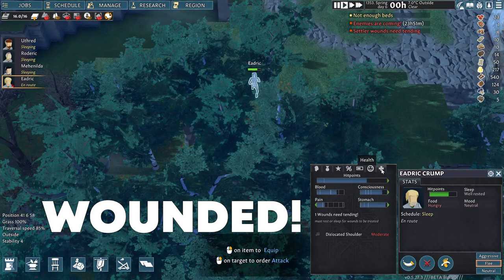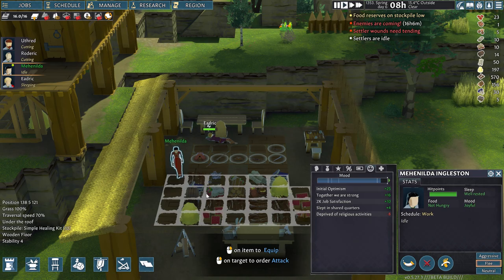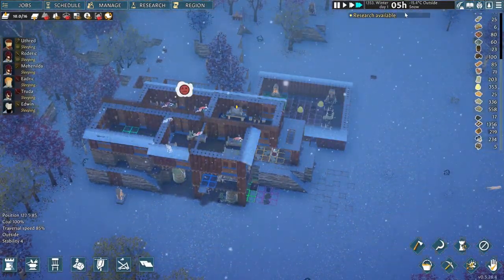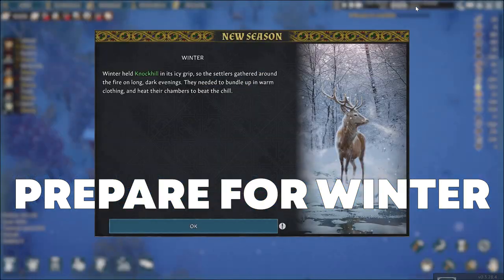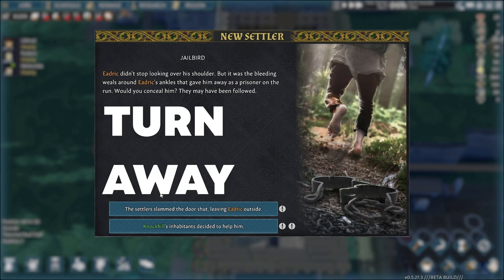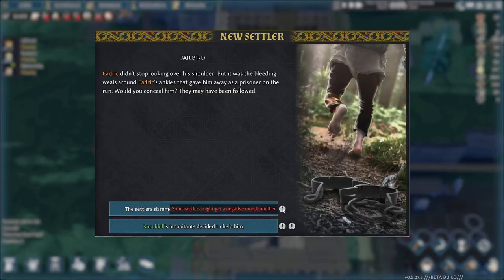These villagers often come with a wound or even several wounds, so make sure you have healing supplies on hand to help them out or risk losing a newly gained villager. On one hand you need more villagers to prepare for winter faster, but on the other hand if you do not like his stats and skills you can turn him away and wait for another event. This will give your villagers a negative mood modifier.